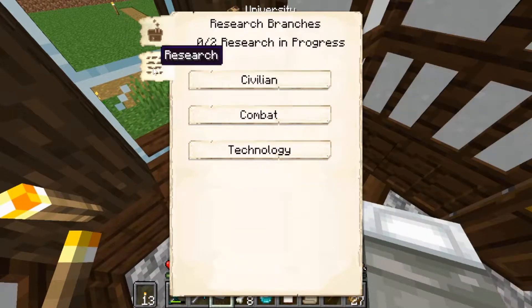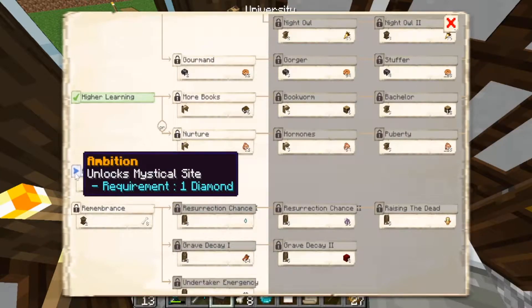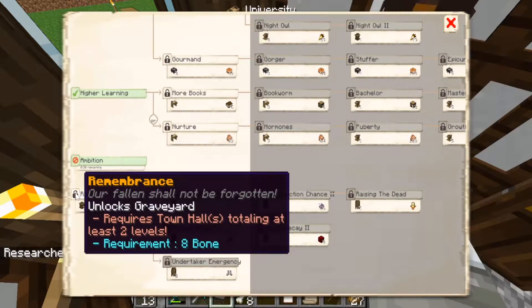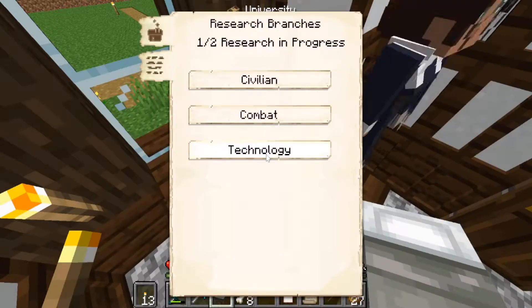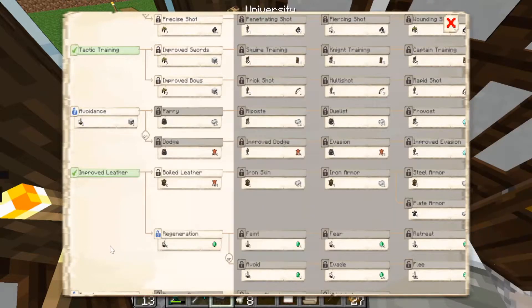If we hit on here, we're going to go through civilian first and foremost because I want to make sure both my people are okay. Ambition unlocks the mystical site, so we're going to hit go on that. I don't think we can do the other one yet - remembrance requires town hall totaling at least two levels. I'm not sure why I can't unlock that, but it looks like we're going to have to go down another route for the time being.